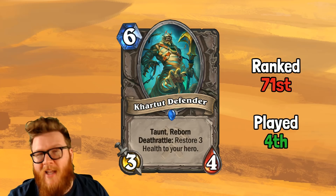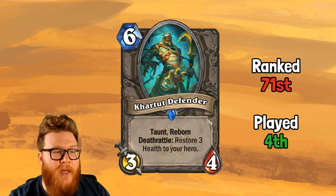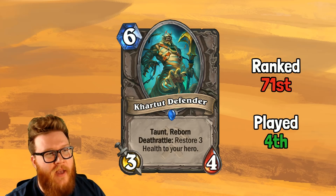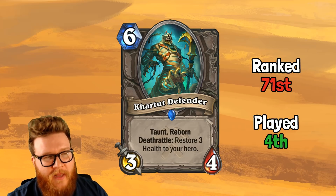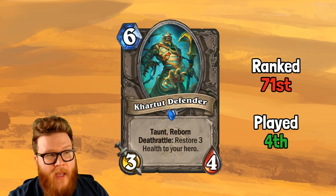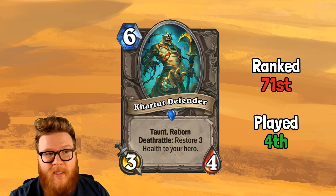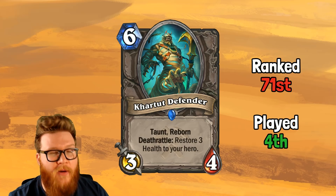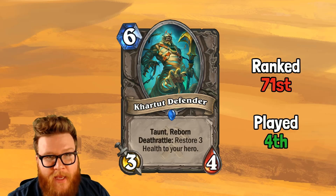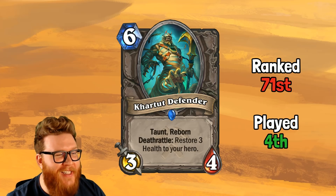It's also seeing play in other decks — anything running a control package that doesn't rely on mechs, like Control Warrior, is finding a way to utilize it. This is kind of the Sludge Belcher of this set: it came in at six mana, a little slower than I thought would be good, but there's just so much defensive stickiness and healing bundled in here, with some reborn synergies as well. Khartut Defender — one of the better cards in Saviors of Uldum.